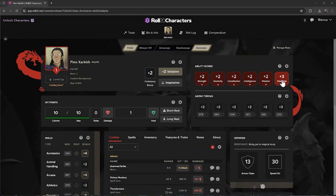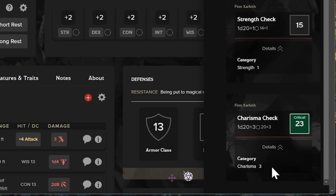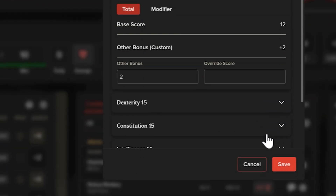You can roll your ability scores on the sheet with the result in the chat panel on the right. If you want to see how you rolled that number, we've broken out each calculation to explain why you got that result. If you use the cog in the upper right, you can override these scores if your DM gives you a homebrew item.